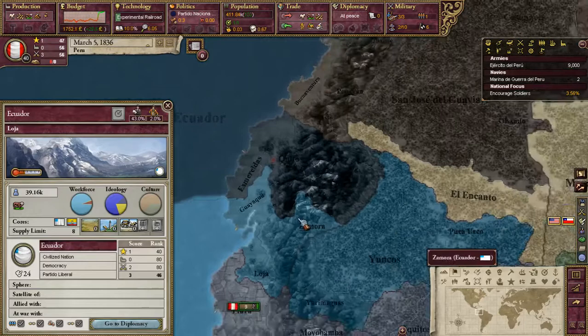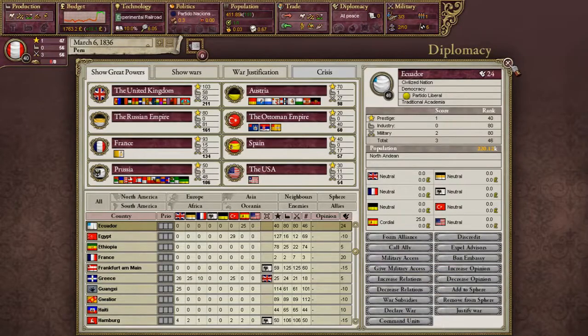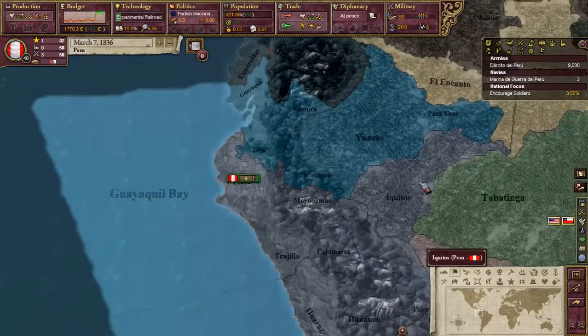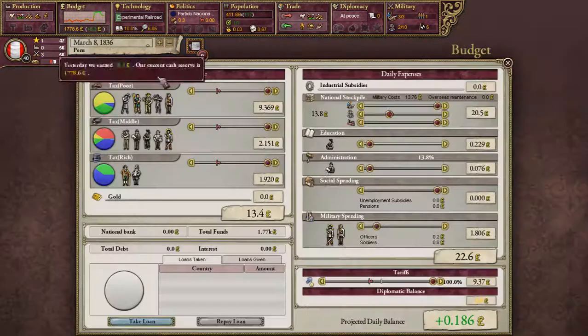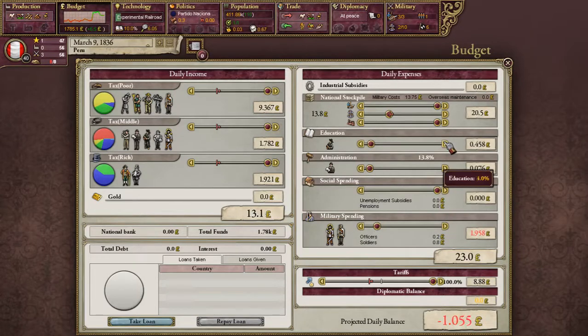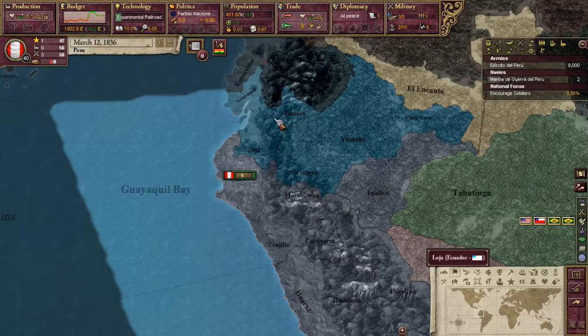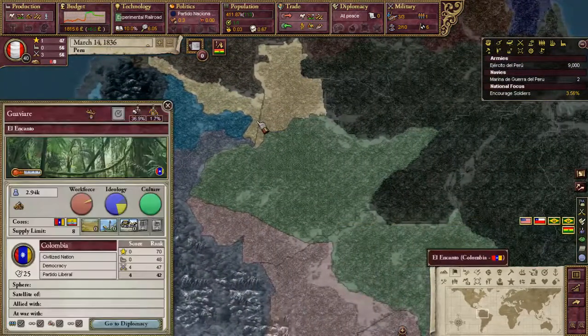My goal — we need a little more diplomacy to do that — but my goal is to grab land back from Ecuador. That's very important. Let's get a little more spending on our education. If we can grab this land back from Ecuador, that'll help a lot.